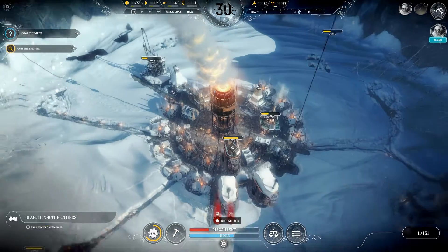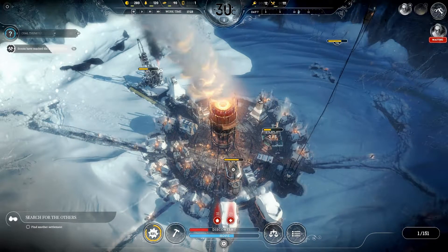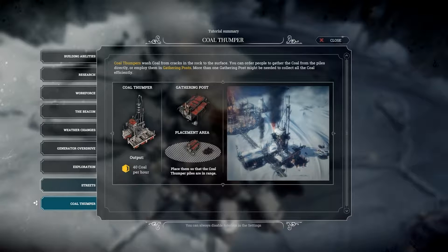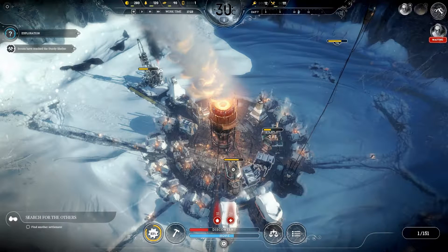We have a lot of sick people and some homeless, but otherwise decent. Scouts have raised a sturdy shelter. Now knowing more about coal thumpers: they draw coal from cracks in the rock to the surface. You can order people to gather coal from the pile directly, or employ them in catering posts. More than one catering post might be needed to collect all coal efficiently. I would need catering posts, but I'm not exactly sure yet how that works.